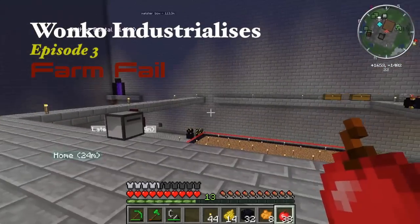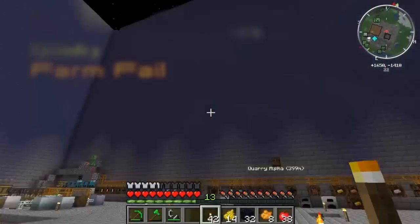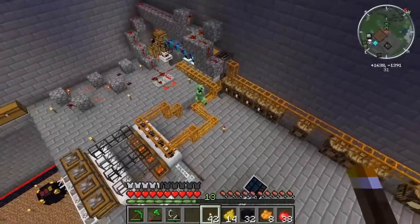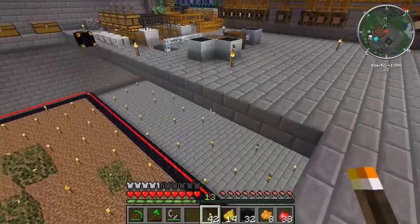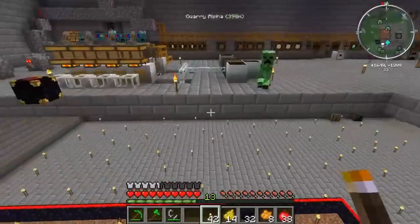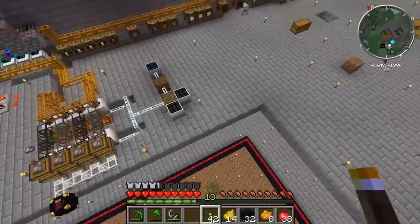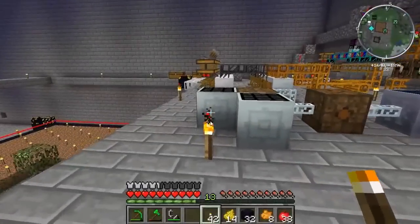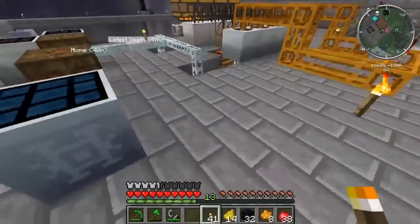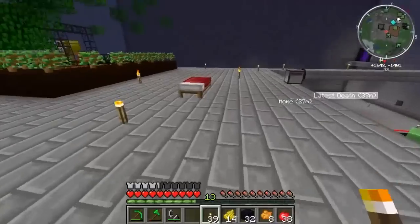Hello everyone, it's Wonko and welcome back to Feed the Beast. It's nighttime and there's a creeper in the base. What you want to do is go down so they think they're getting the jump on you, they fall, and then they're not a problem anymore — unless they fall right onto your farm, which is unfortunately what this one did.